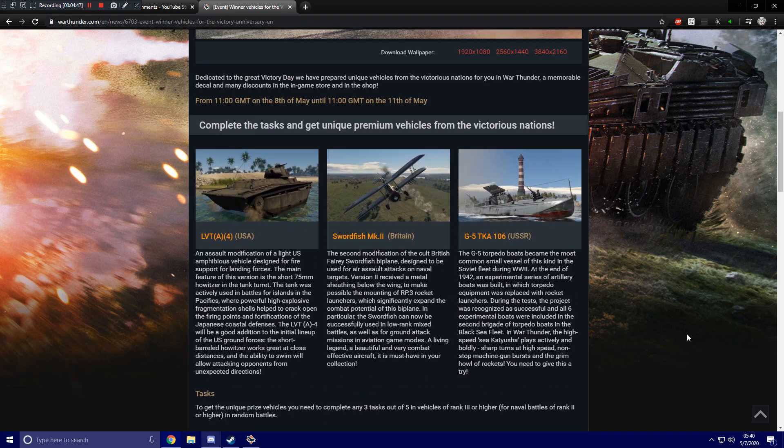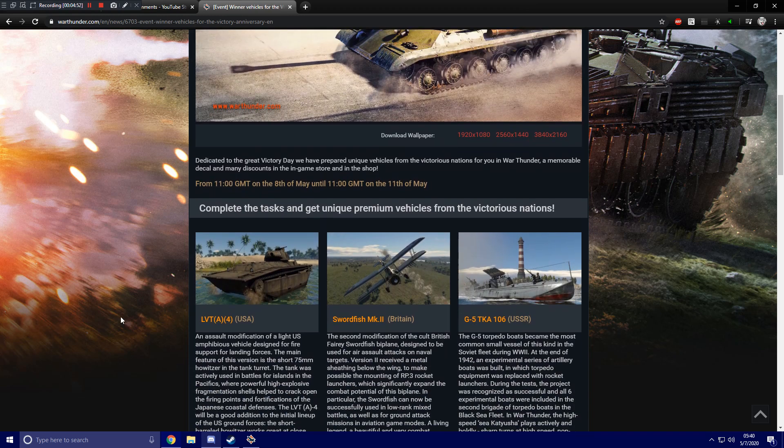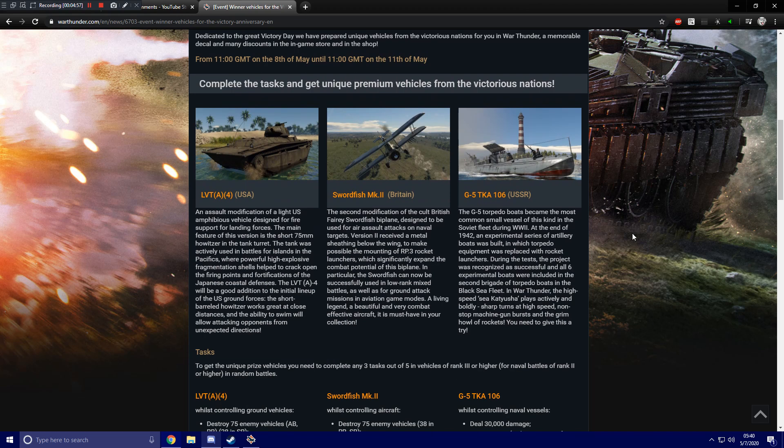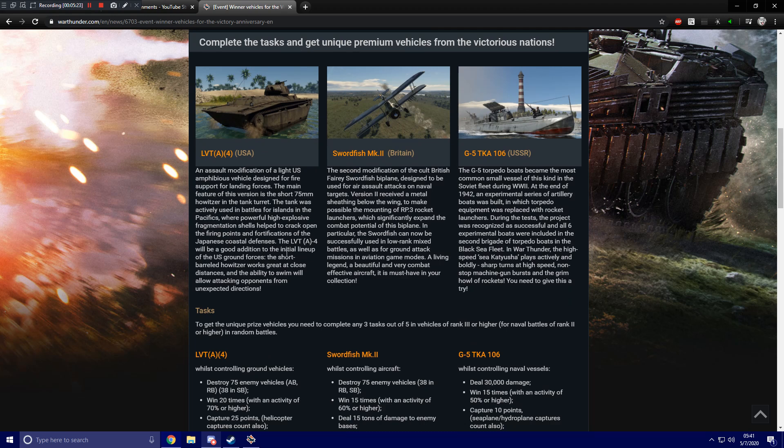I'm happy to see that they didn't go full crafting event again for Victory Day. They had a tournament, but obviously this is where they put the specific rewards. The vehicles are interesting enough — one of them is one I've asked for for a while. The Swordfish is nice to see; it's just funny to see another Swordfish, this one actually having a set of rockets, which will be helpful for at least air RB in my opinion. The G5 is the least interesting for me, but at least it's kind of unique. Let's go ahead and take a look at the vehicle descriptions.